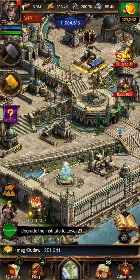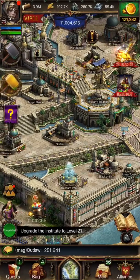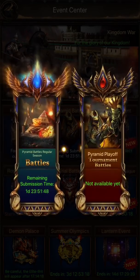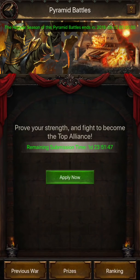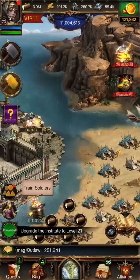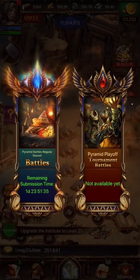There are two entrances to the Pyramid Battle Interface. The first is the Pyramid Battles icon inside the Advance Center. Or, you have the option to access the interface by going directly to the Pyramid's battle structure in your castle. This is the large Egyptian tomb-like structure across the river from your resource zones.